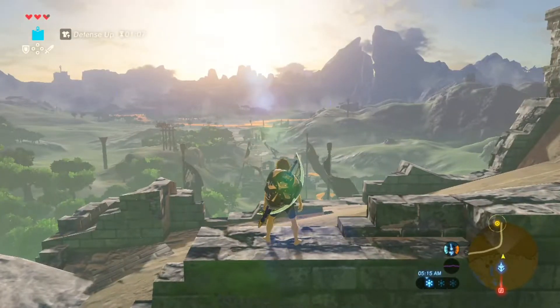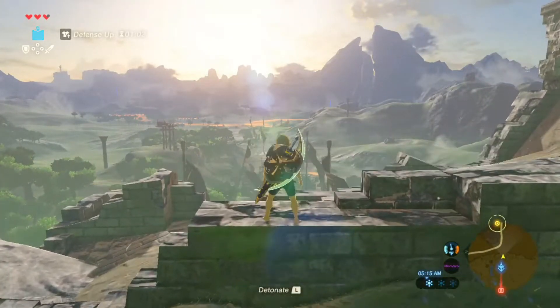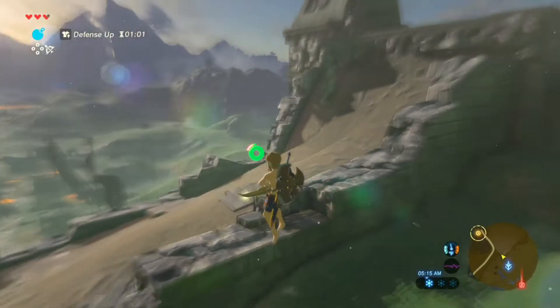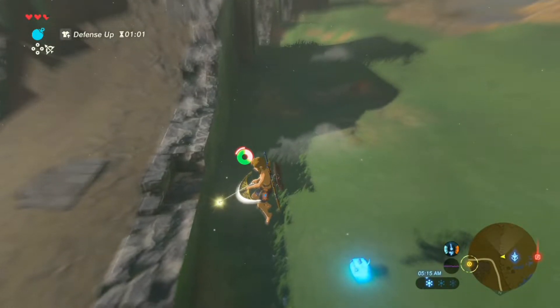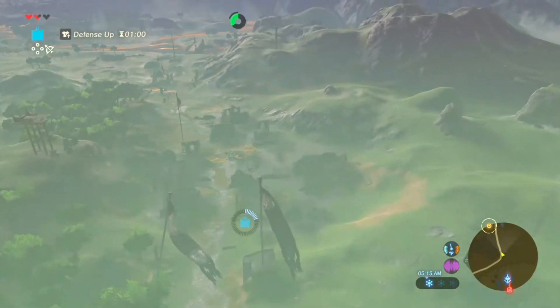To do this, find a wall that's half as high as Link, do two backflips, spawn a square bomb, then hop back towards the wall. Then do a backflip, and about three quarters through, go into bullet time. If you want to wait until Link gets a little closer to the square bomb, you can check my stamina wheel for a reference. Then spawn a circle bomb and detonate the square one — go flying.